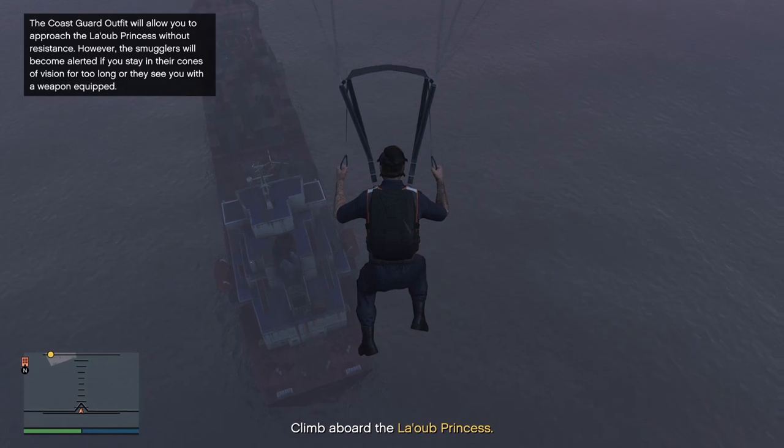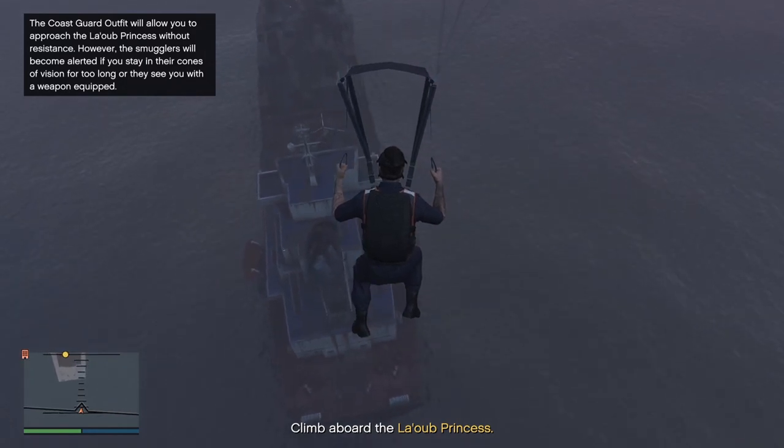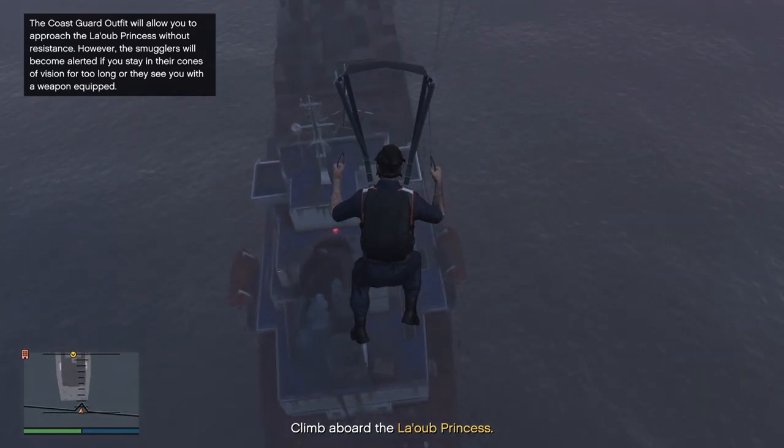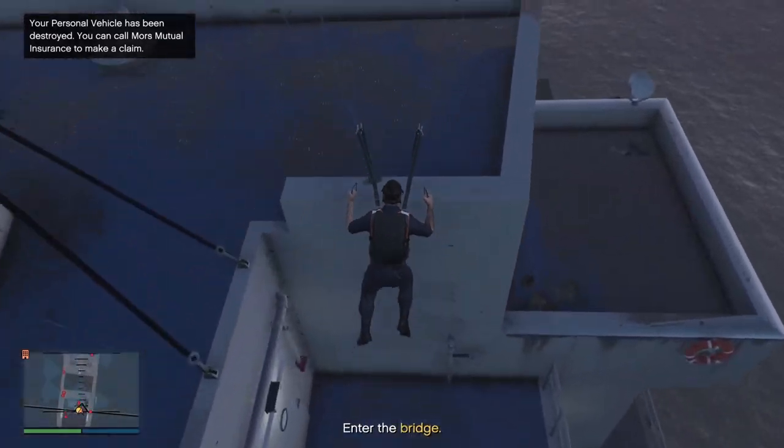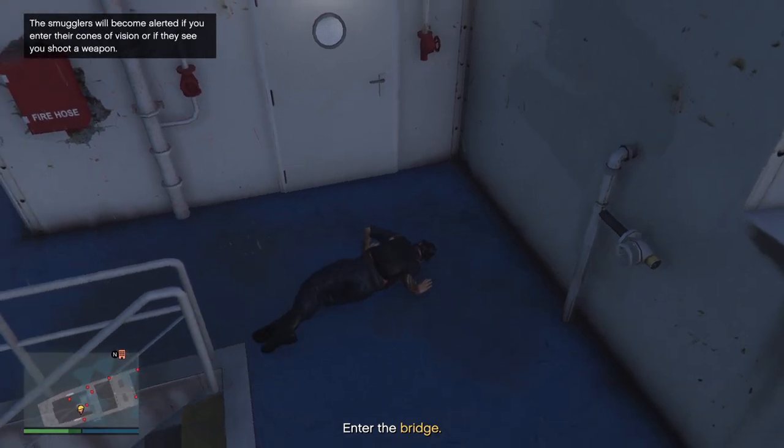Jump off and open up your parachute. Next we're just going to glide down nice and easy right to the bridge door of the cargo ship. This is just going to make it that much quicker and easier to get to the bridge undetected if you do happen to have a flying vehicle. You're getting to the cargo ship faster, and then getting to the bridge faster. Just come in nice and easy here — and just smack the wall there, no worries.